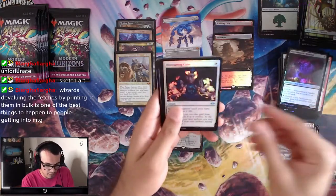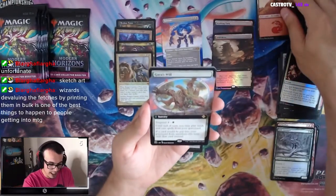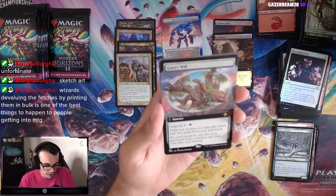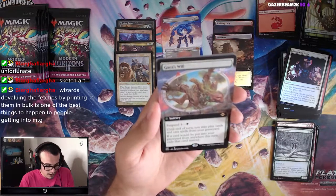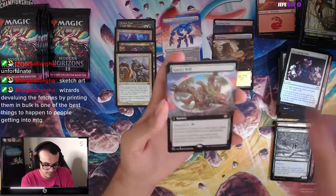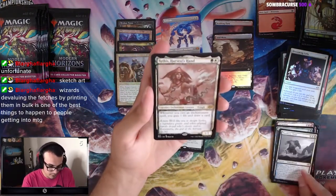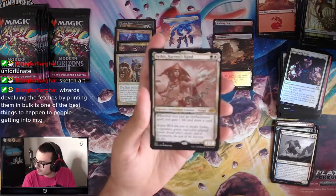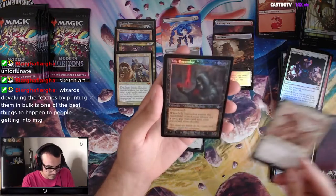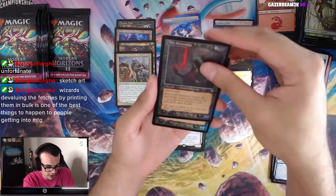Necrop Answers Familiar, Blossoming Calm, Etched Foil Mountain. Gaia's Will — pretty good. Suspend 4: until end of turn you can play lands and cast spells from your graveyard; if a card would be put into your graveyard from anywhere, exile it instead. Pretty good. Prophetic Titan, Sithis Harvest Hand — another Enchantress card, so that's good for all you Enchantress decks. We got Vile Entomber — pretty good card.